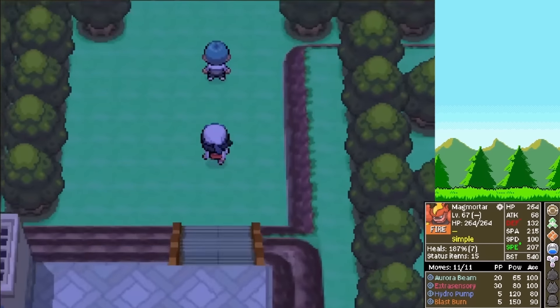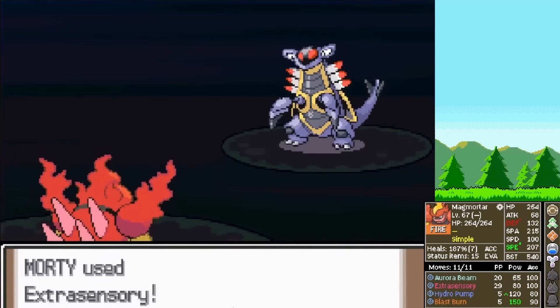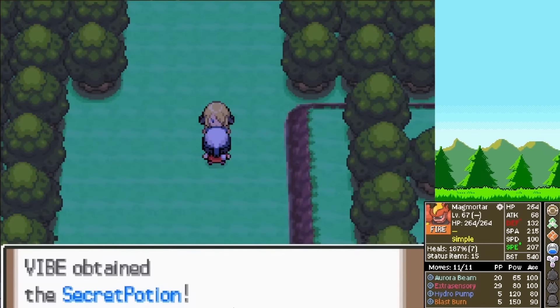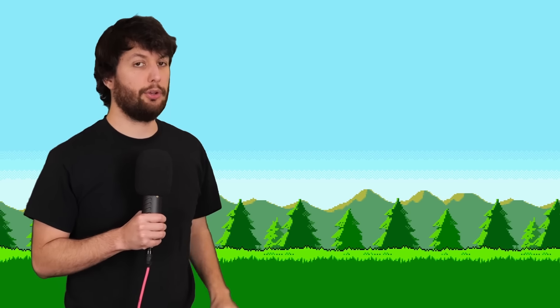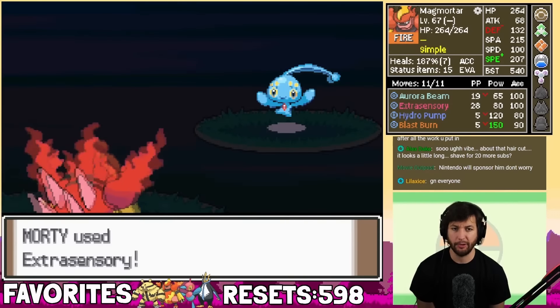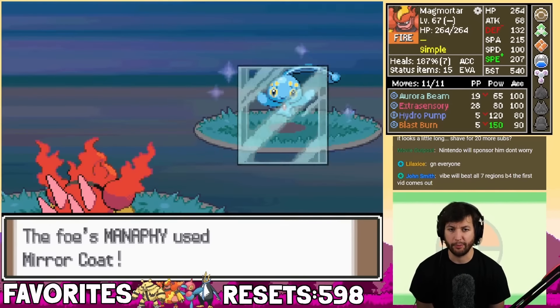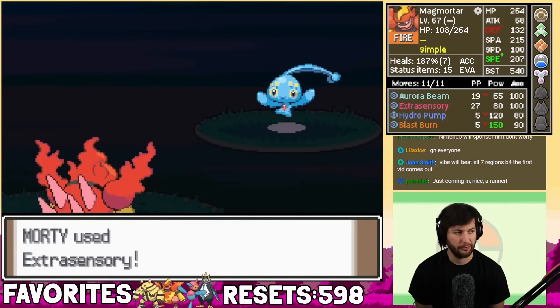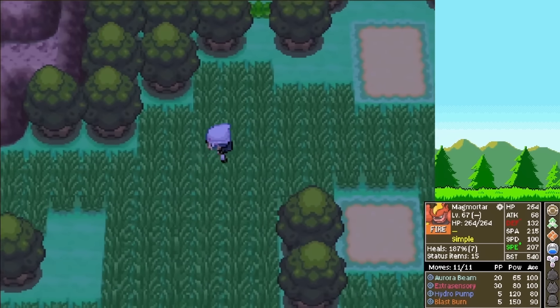With the gym down, we chased out a Team Galactic Grunt and put him in the dirt. We see Cynthia — she gives us a Secret Potion. We now gain access to the northern part of Route 210, and luckily none of the overworld trainers are any threat to us. Thank goodness we have so much health. After that little scare, we find another Max Potion — massive.